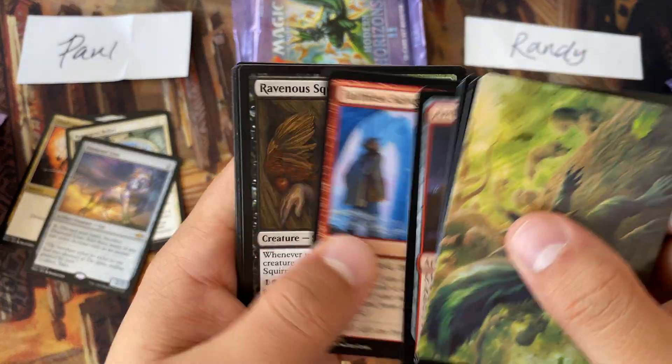Let's open the last two prize packs to see what the total box value was. We got Chitter Spitter, Riptide Laboratory. Last pack: Inevitable Betrayal, Territorial Kavu, and just an Ornithopter of Paradise. Not much in those last two packs. Here's the total for Paul, here's the total for Randy, here's the box total including the two prize packs. Thank you all for watching — Paul, thank you for sponsoring; Randy, thank you for the support. See you on the next one.